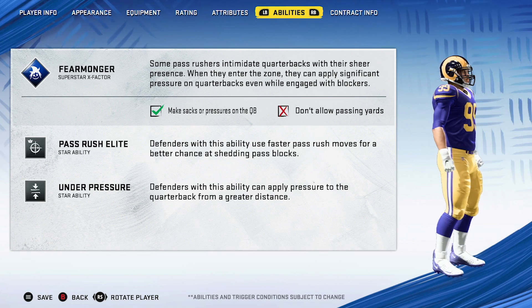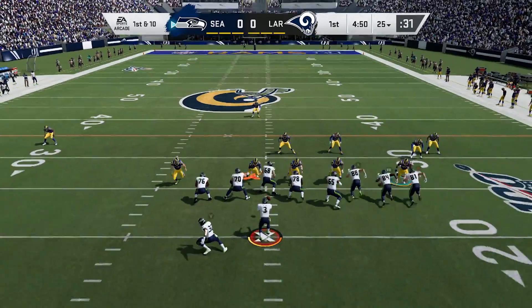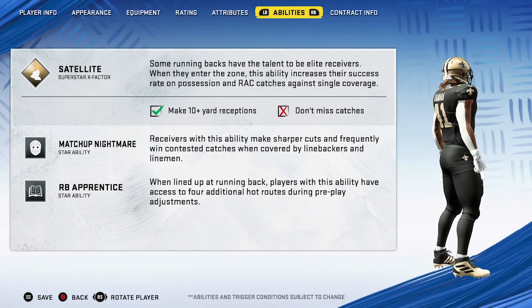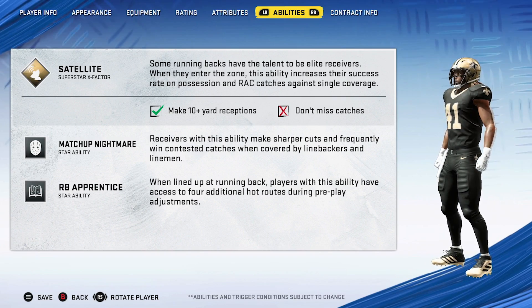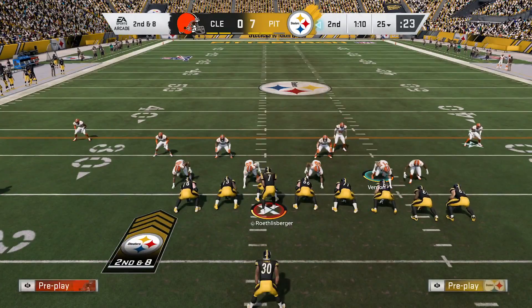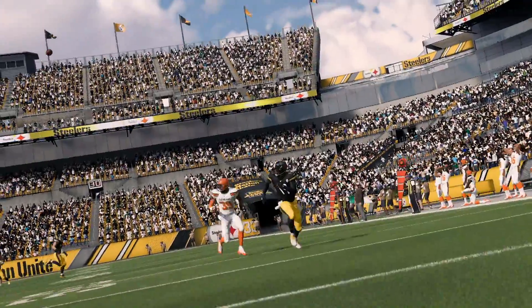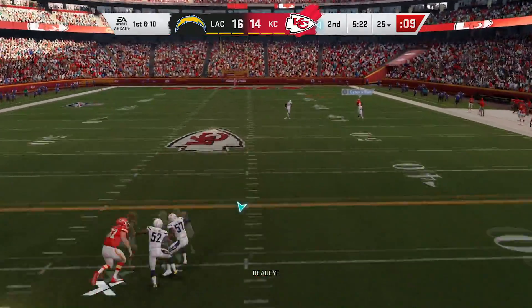Number 3 on the list is Superstar Abilities, which will make superstar players actually feel special in Madden. Regular superstar players get abilities based on their real-life skills — Julian Edelman runs better routes in the slot, Mahomes has better accuracy throwing on the run. You also have X-Factor players, the 50 best in the league, who can get in the zone by meeting certain criteria in-game, unlocking special animations or abilities. It makes gameplay feel fun, more strategic, and the special players undoubtedly feel better than the rest.